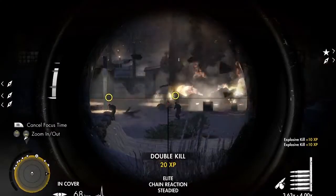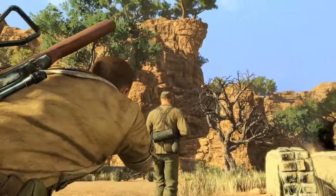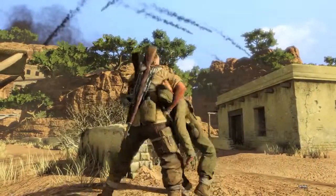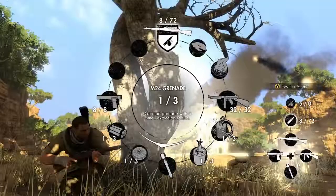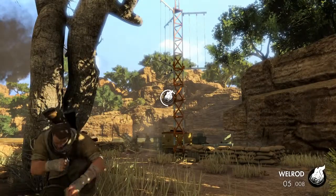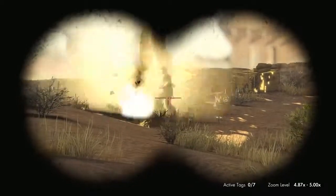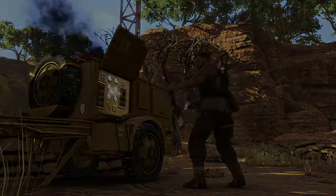Keep to the shadows and sow chaos amongst the enemy. Hunt stragglers with silenced pistols and melee takedowns. Use various combinations of your lethal inventory to lure patrols into explosive traps, and sabotage access equipment to mask the sound of your rifle shots.